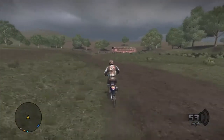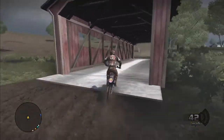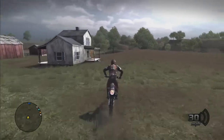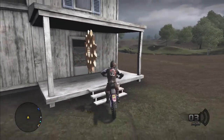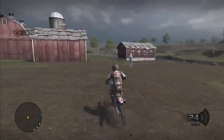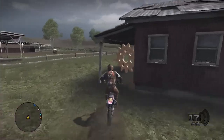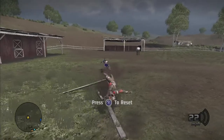Now we're gonna head back to the covered bridge and cross it until we come to a farm. There's one on the back side of the farmhouse on the porch. There's another one on the back side of the barn under an overhang. And the other one is inside the horse pen, also behind the barn.